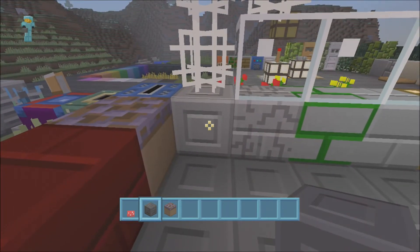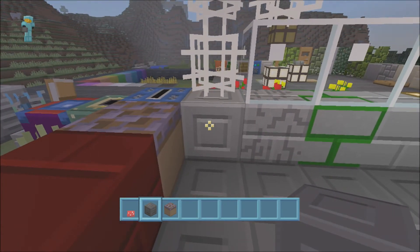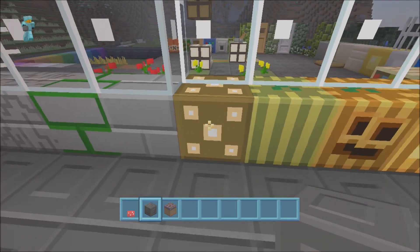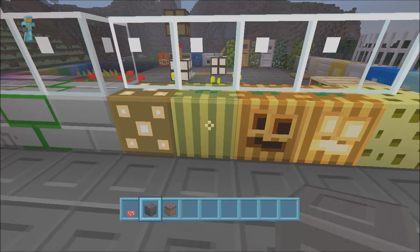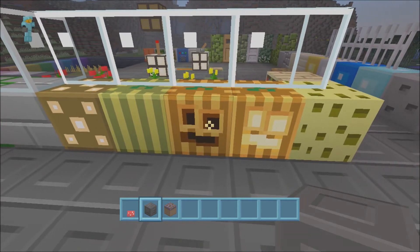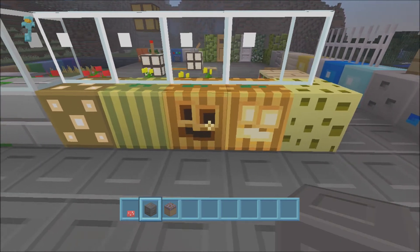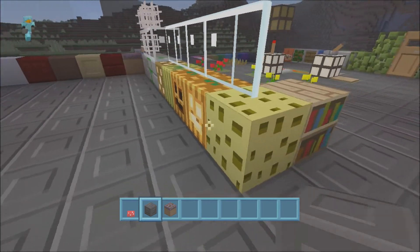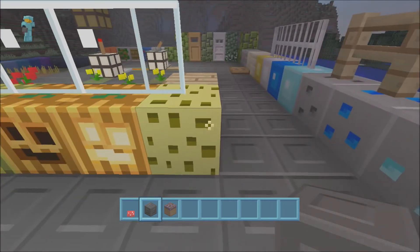Then you've got your normal stone blocks, chiselled stone, cracked stone, mossy stone — there's your glowstone. A nice melon, obviously the face — the jack-o-lanterns. Sponge hasn't really changed at all.